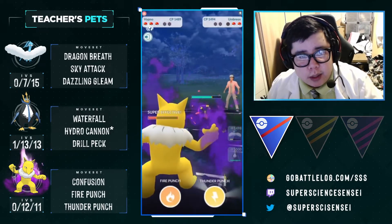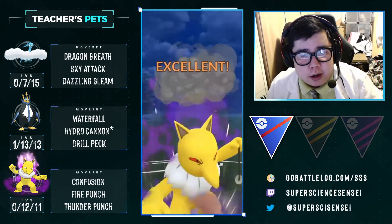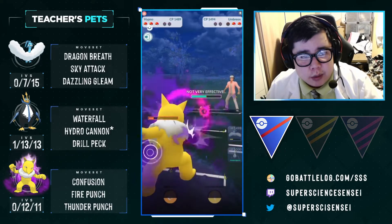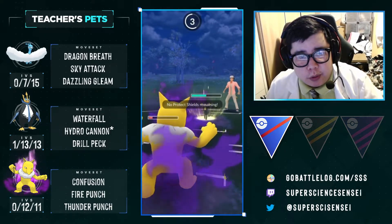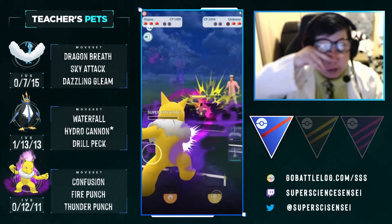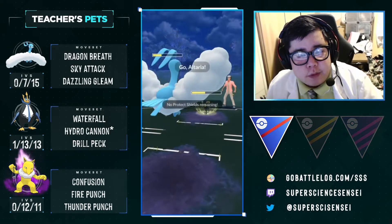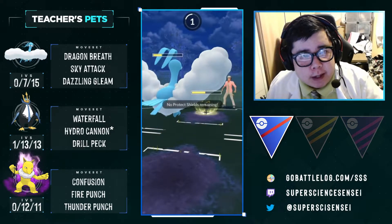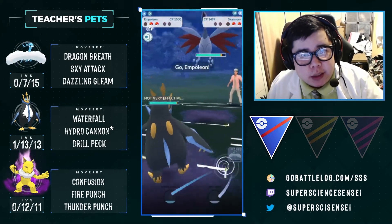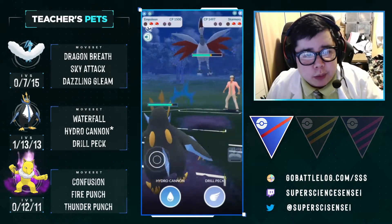We're going to do some elemental punches onto the Umbreon to weaken it and hope that our Empoleon can kill the Umbreon and the Skarmory, and hopefully our Altaria can do some work there. As long as we can get Empoleon onto the Skarmory without losing too much HP, we should be able to win with farm-down Waterfall damage and Hydro Cannons — because neither of us have shields now. They have a move right away for our Altaria. We don't die. We get to the move but switch out, so now we know we have a move stored.